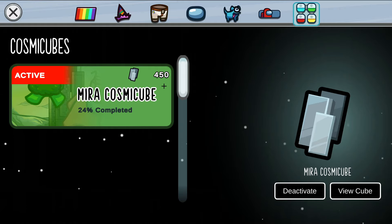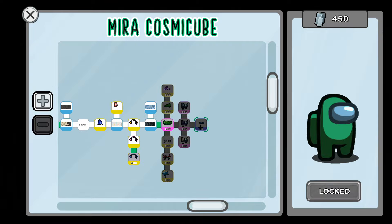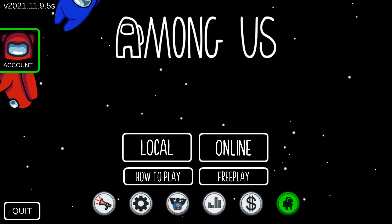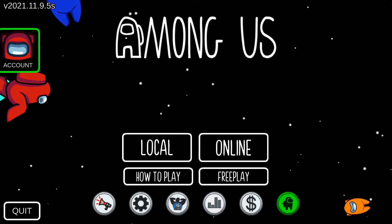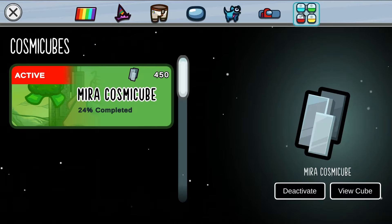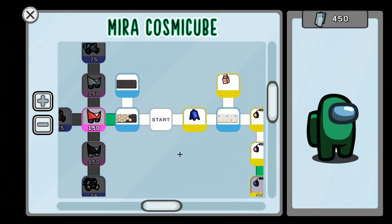As you can see, I'm 24% of the way done. If you guys do not know how to access your cosmic cubes — which are kind of like a battle pass from some games — what you're gonna do is press this little crewmate character down on the bottom right, then press the top right. This is for mobile and PC. Then the Myra Cosmic Cube is right here. Make sure it says activated or deactivated — that means you have it active. Press 'View Cube' and here we go.